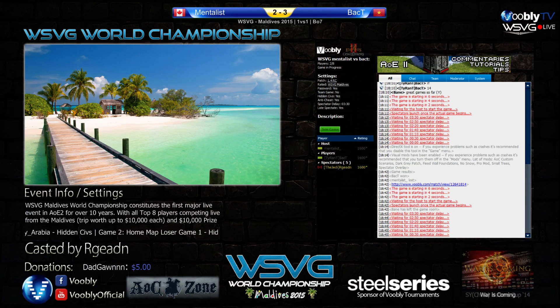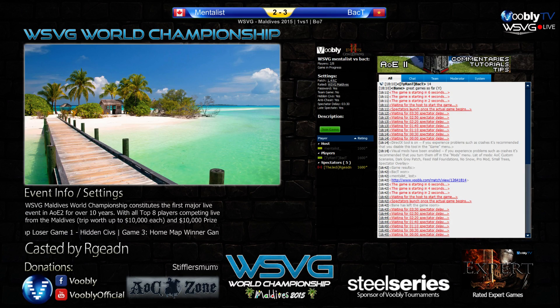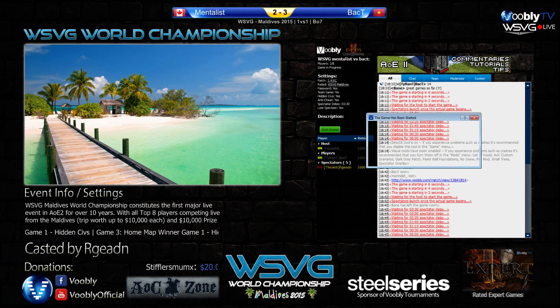Most players pick something like Huns, Aztecs, or Mayans — something they're quite comfortable with, an all-round decent civ. Huns are generally considered strong on both water and land. And because it could be any map, 0.00 delay — thank you spec.